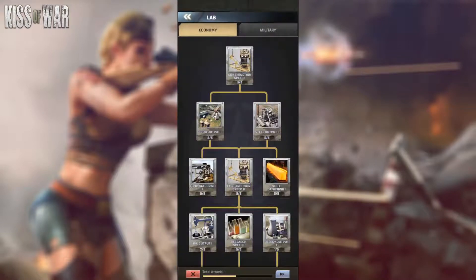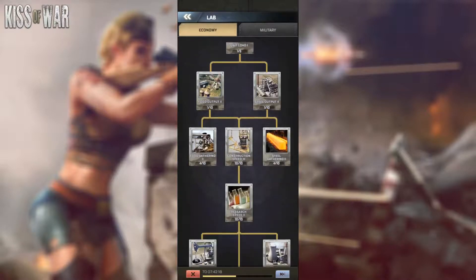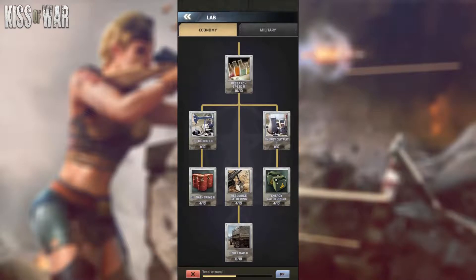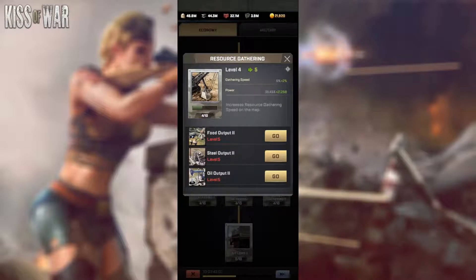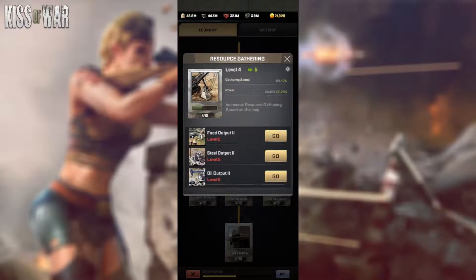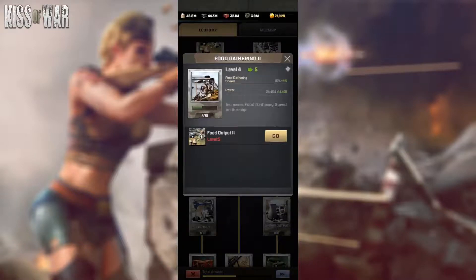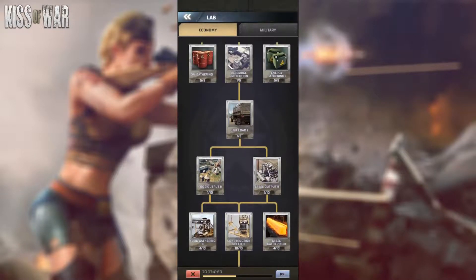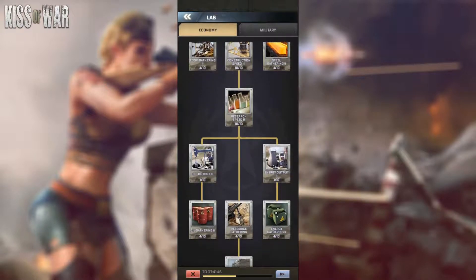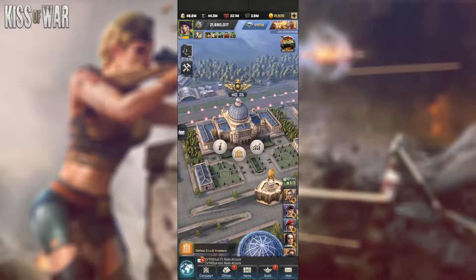Let's talk about the research. In the economy tab of the research, I highly recommend focusing on the right-side branch, because it's highly valuable — especially when you reach the Resource Gathering node, which gives you universal gathering speed for all types of resources. It maxes out at 25%, and paired with other gathering speed bonuses that max out at 35%, that's a huge combined amount. I highly recommend focusing on the economy tree. Even though it's a war game, everything in this game requires resources, so gathering is a vital part of it.